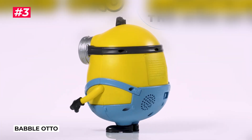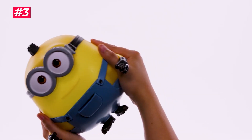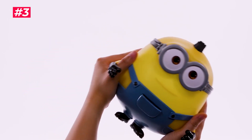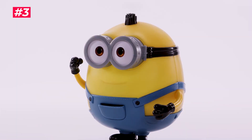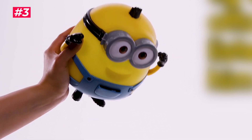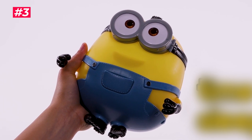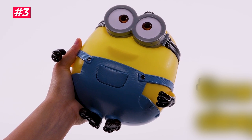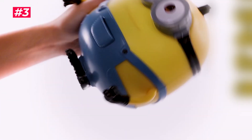Enjoy the fun and excitement of Minions: The Rise of Gru with the new character, Otto. Tilt him left or right. Place the included sacred stone in his pocket. When you touch his head, fly him around. When playtime is over, lay him down. Turn him upside down.